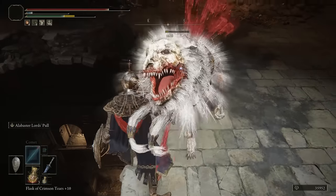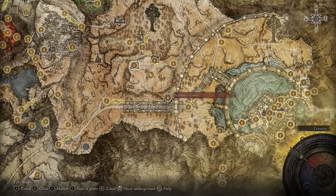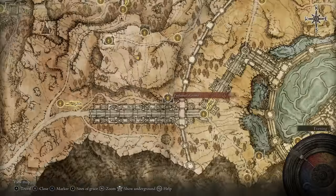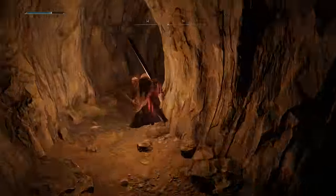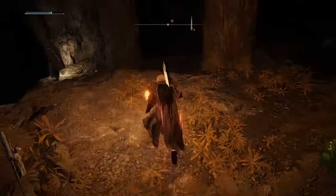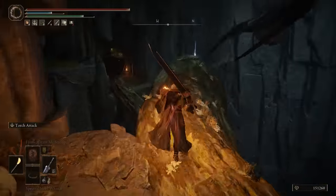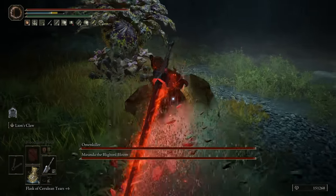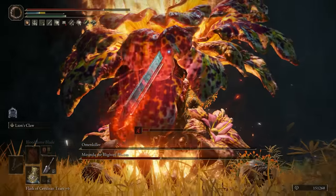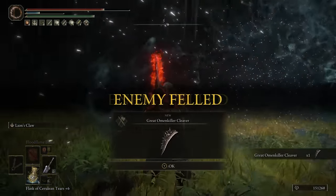The next one isn't going to have too many downsides. Coming up to number 2, we have the Great Omen Killer Cleaver. Luckily, you can get two of these in the same playthrough, maybe even more. The first one is at the Perfumer's Grotto, right here very close to the Leyndell Capital. You need to make your way over there through one of these side paths, head inside all the way to the bottom, passing some branches until you reach the boss room. There is a duo boss encounter you will have to defeat, which luckily is not that difficult, and once you do so you will get the Great Omen Killer Cleaver.